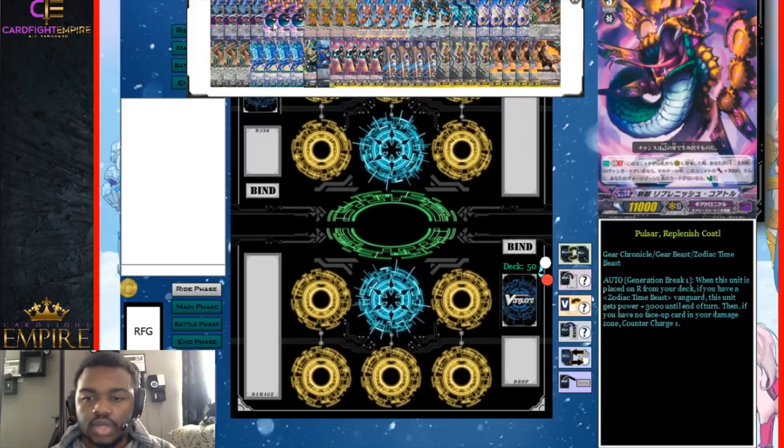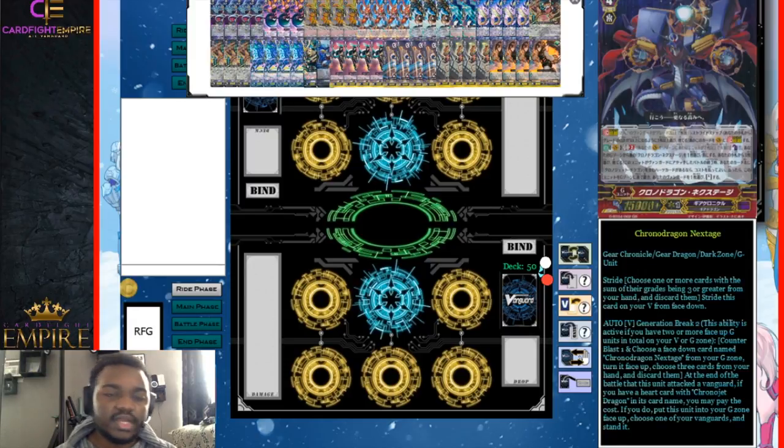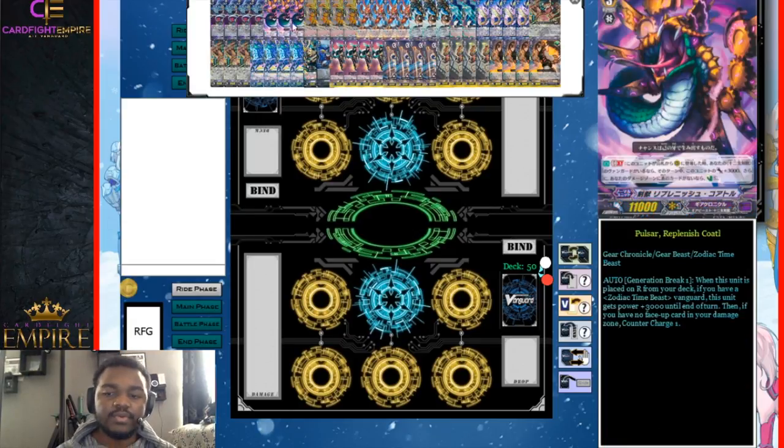Then we run three Replenish Kotal. This was one of the cards we talked about in the GBT-11 ZTB deck — that's when it came out. This card is really, really good; it keeps you from ever being out of resources as far as your counter blasts. When this unit is placed on rear guard from your deck, if you have a Zodiac Time Beast Vanguard, then this unit gets plus 3,000 power, and if you have no face-up cards in your damage zone, you can counter charge one. So on turns where you have five counter blasts flipped down and you want a Gear Next, you just play down a grade two, Time Leap into Replenish Kotal, and then you're suddenly fine. It also gets 3k, which helps when you have a 7k booster to make 21.